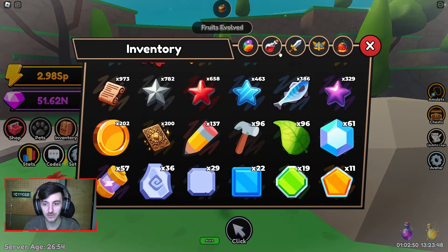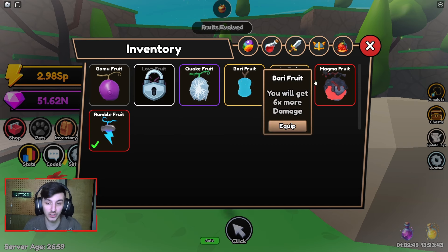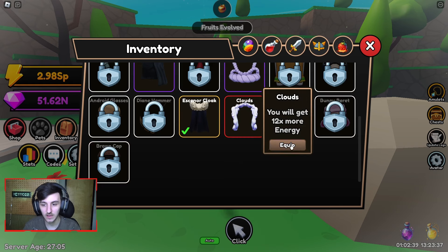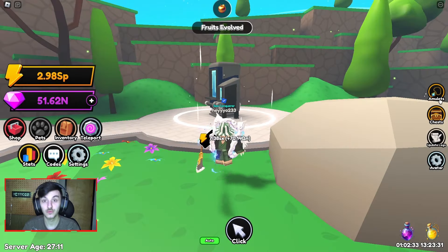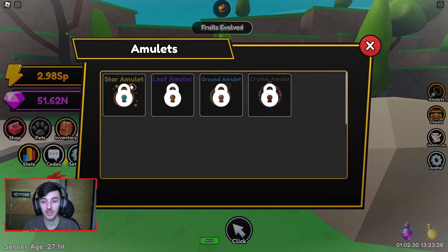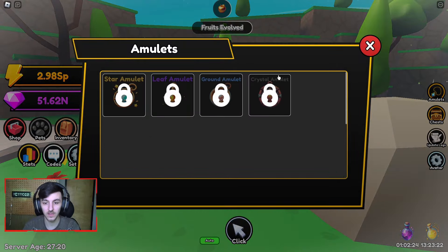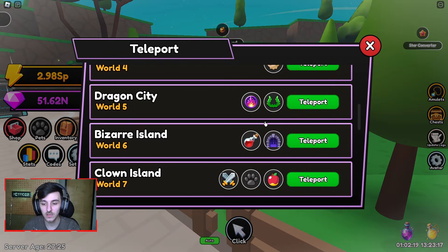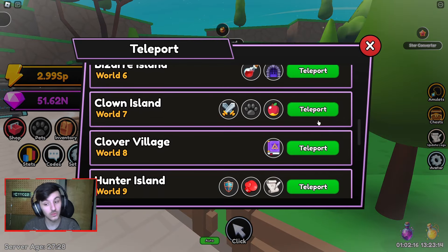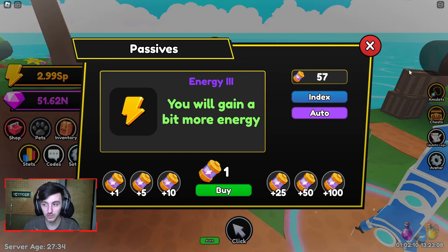While grinding for fruits I ended up getting the Rumble fruit, which is six times more energy — better than the four times. I also got the cloud and I have Escanor, so I have 12 times energy and damage. The only big thing I'm missing is an amulet; even the worst one gives two times everything, which is huge. Looking at passives, I have Energy 3, so I'll keep that for now.